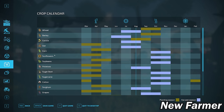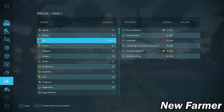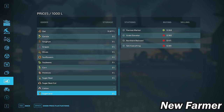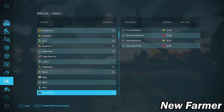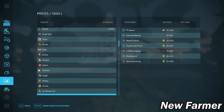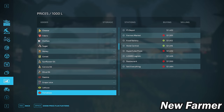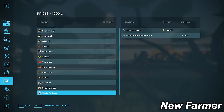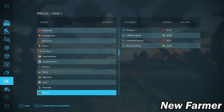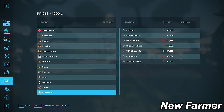We have a fairly standard base game crop roster available on this map. Looking at the prices screen, we have the ability to sell all base game crops available in Farm Sim 22. In addition, we can sell eggs, milk, silage, hay, straw, and grass, as well as all base game production items. We can also buy and sell lime and stones, so if playing with stones enabled, we can get rid of them.